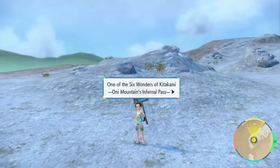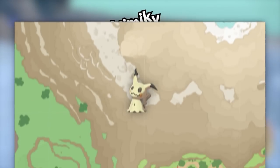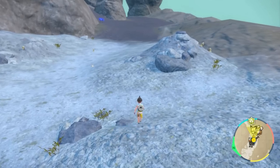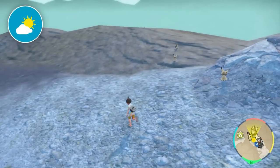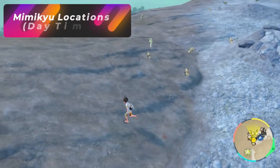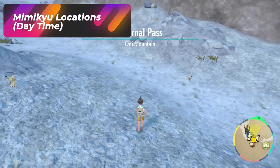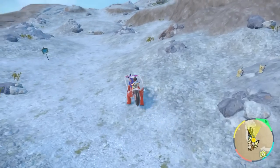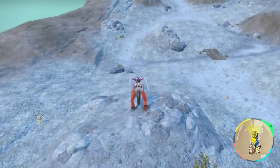The next Pokémon we're going to be going for is Mimikyu. Mimikyu is going to be located right over here in the Infernal Pass area, and you specifically want to come here during the daytime. Daytime is when Mimikyu will spawn all over this entire area. This is a way better shiny hunting spot than in the base game in Scarlet and Violet in Powdeia — Mimikyus are basically the only thing that spawns here during the day.